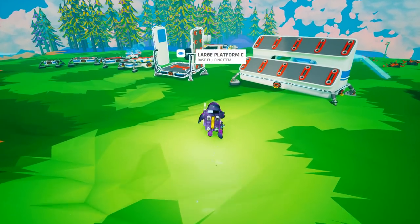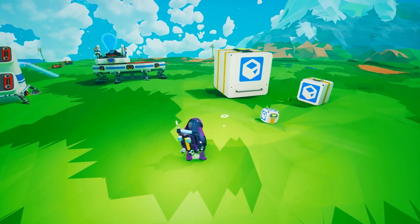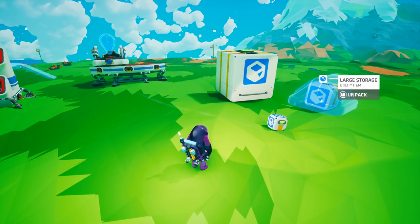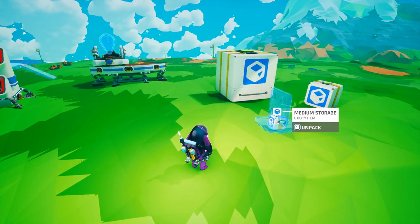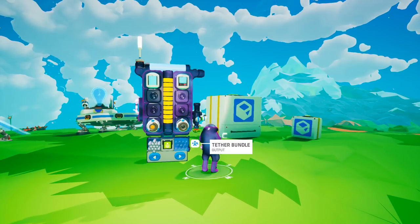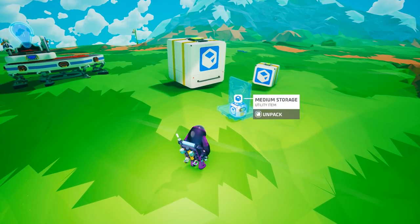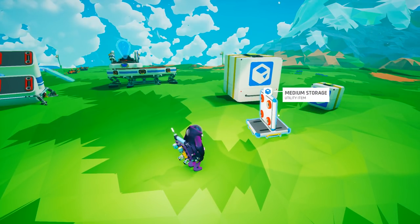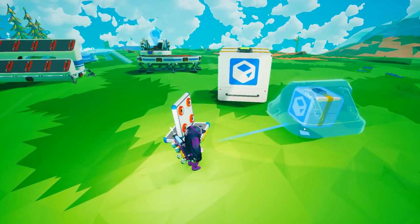Let's talk about storage, because platforms are nothing without somewhere to put your stuff — unless you're using extra large platform C. Storage comes in four flavors: small (your backpack), medium storage, large storage, and extra large. Medium storage is great because it's a backpack item — easy to carry around from one place to another. Pretty easy to make. It's probably the most used storage in the game; I see and use them everywhere.